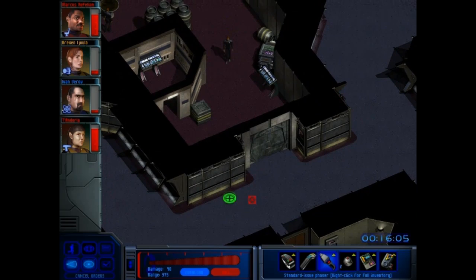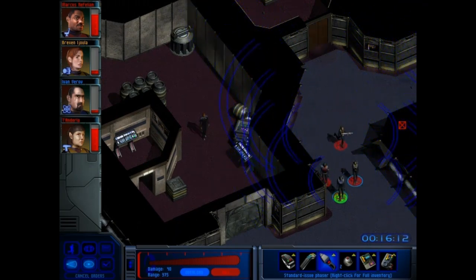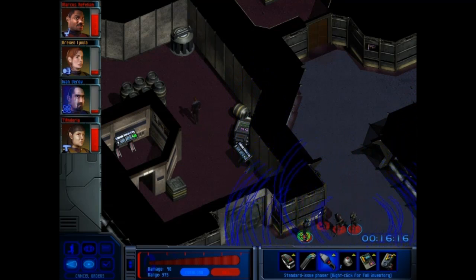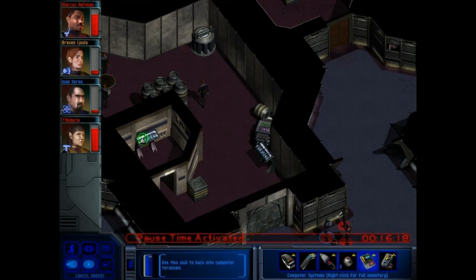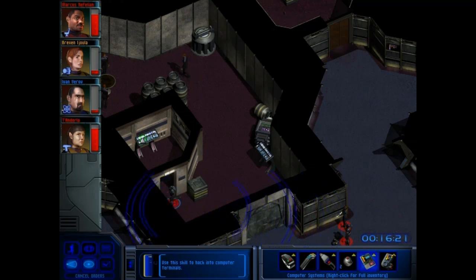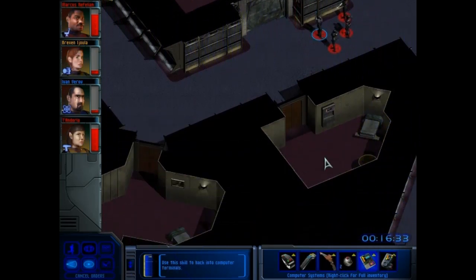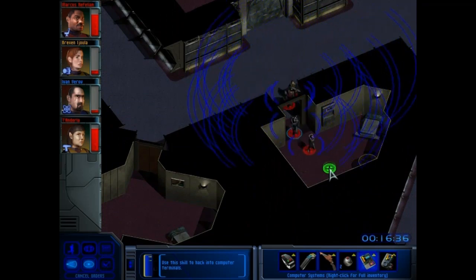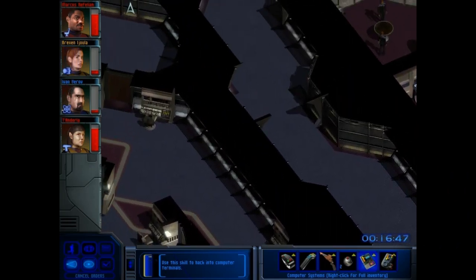Now you'll notice that console is beeping. Same job with Ivan here — that will open the security force field that will get us to the bridge. Pause and get out of there before he comes back. Okay, so we have another spot done. I'm just going to run to the safe zone while I figure out what's happening here. I have enough firepower now to take down a warden in one volley, so that helps. There's one warden.